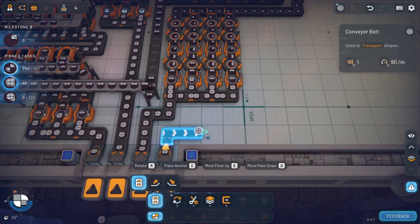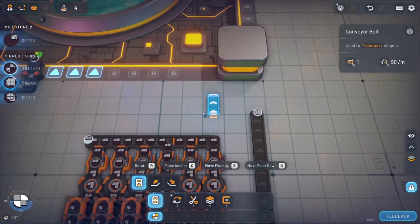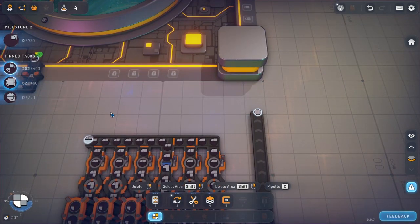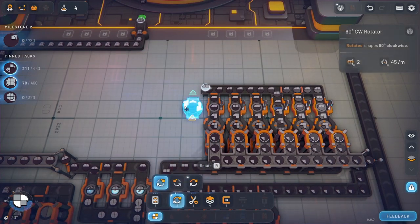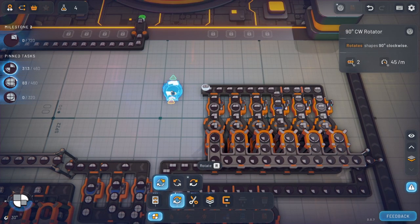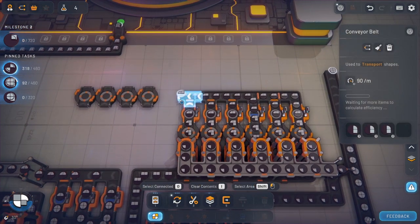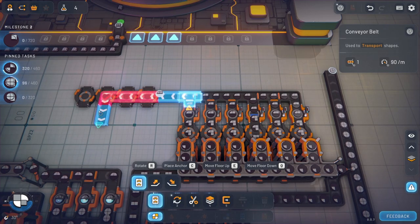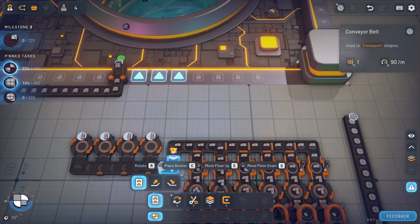Now we can take these. We'll just bring them over here. Say here. Yeah, that looks right. Then these are going to need to be flipped, right? Because they're going to have to get flipped. Just, 90 degrees. I think we'll be fine. There you go. Alright, that's good.